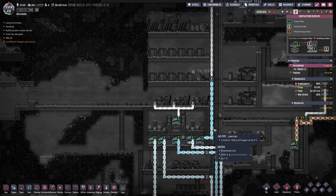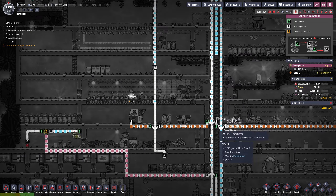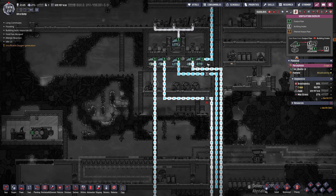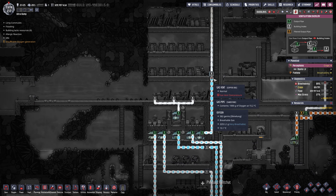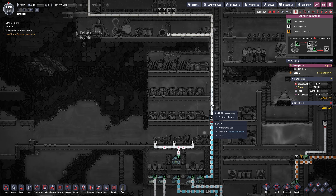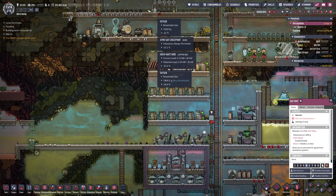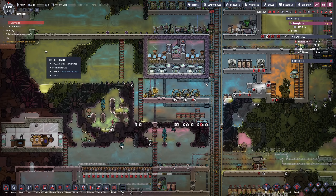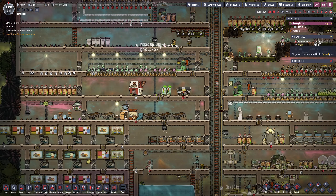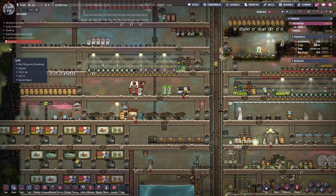Let's check the ventilation. So this is just stopped, and so is this one, because it doesn't go anywhere. That's not the end of the world because the oxygen just gets pumped out of these other ones instead. I think I might need to shut this so that the oxygen can just get pumped all the way through. Breathability is still pretty good over here, so even though it's telling me there's not sufficient oxygen generation, I question the legitimacy of that.